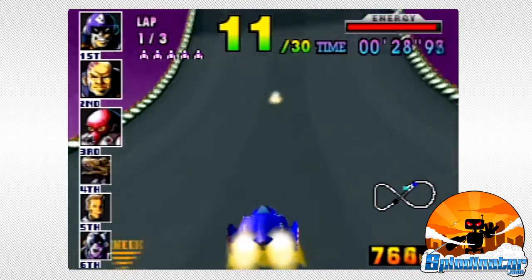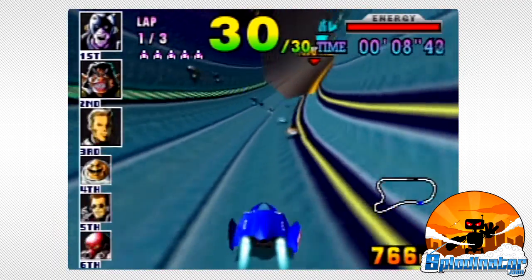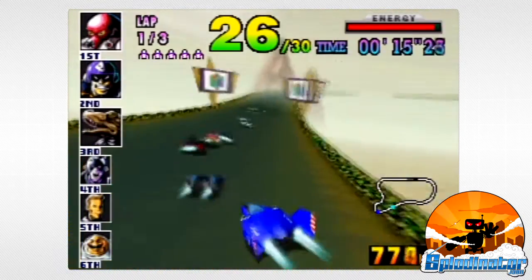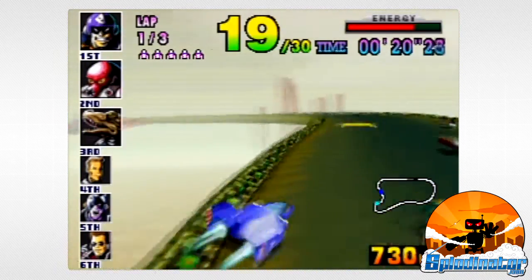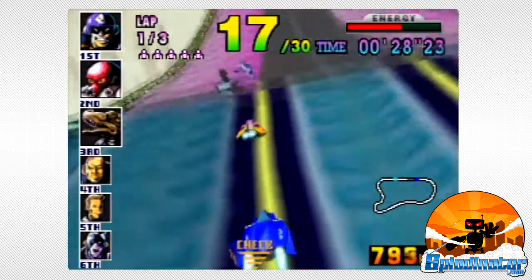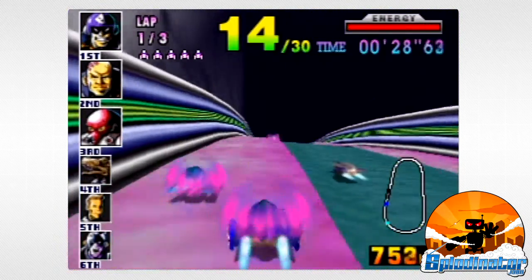It's a fully realized version of what could only be dreamed of for its predecessor. In its time, F-Zero X was actually criticized by some for its simplistic graphics. But unlike so many other N64 games which suffer from devastatingly choppy frame rates, F-Zero X maintains a smooth 60 FPS. It may be less showy than other super-fast futuristic racers, but F-Zero X has aged much better than most. X also adds a whopping 26 more playable characters to the original game's four.